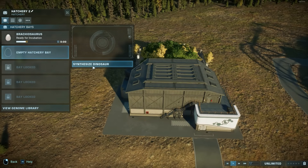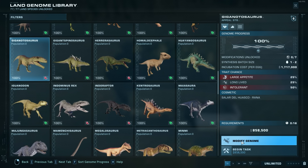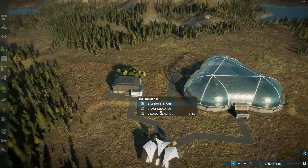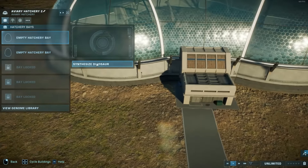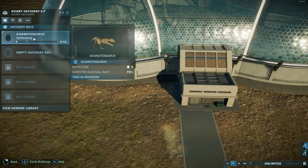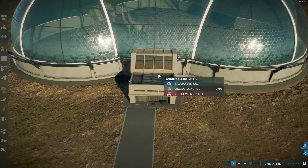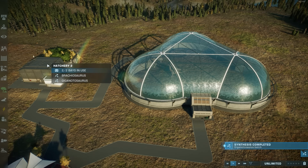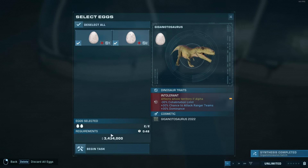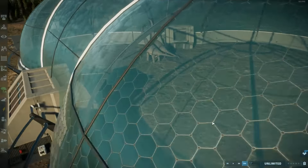I already had it selected because I already tested it. We have New selected. We're going to leave. You see the Brachiosaurus that was emerging from the other hatchery. Let's pick a dinosaur — any dinosaur. Let's do the Giga. We're going to modify it to make it the Dominion Giga. We're going to Begin Task. Then we move back over to the aviary hatchery, we're going to synthesize dinosaur — Begin Task. The Giganotosaurus is being synthesized inside the aviary hatchery as well as the regular hatchery. So you're actually creating two dinosaurs at once. What you can do is cancel these eggs afterwards, after the process is done.